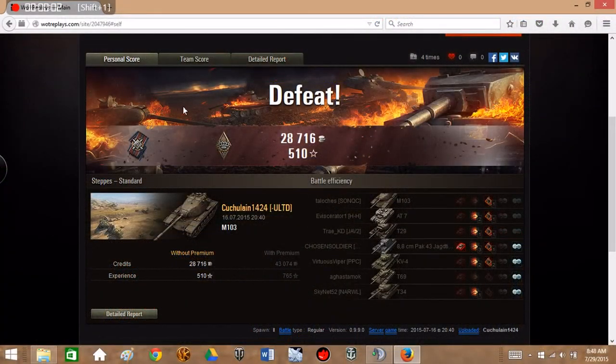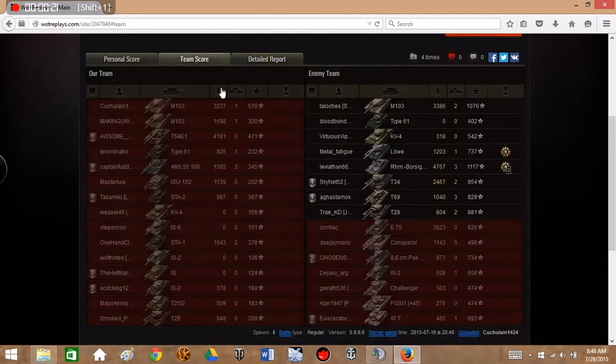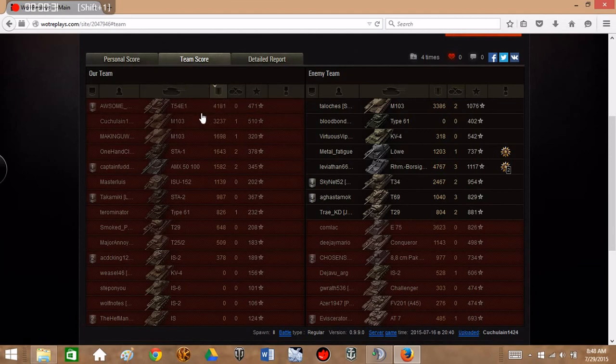Kukulean did pretty well there. He managed to get 28,000 credits and 510 experience on defeat. He managed to do 3,237 damage and blocked 4,640 damage with his armor — almost top on damage done with 3,237 on his team, topped only by the T54E1, but he was top on experience earned.